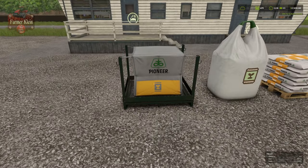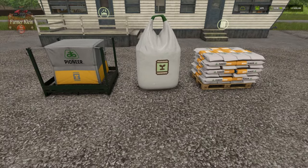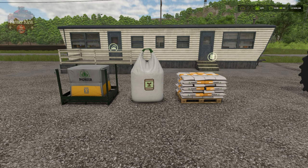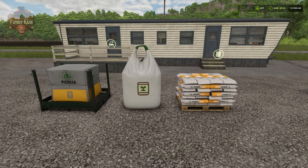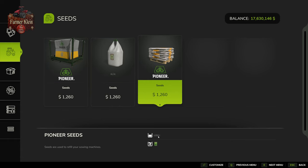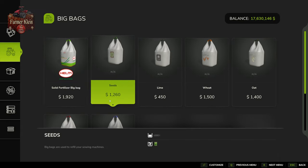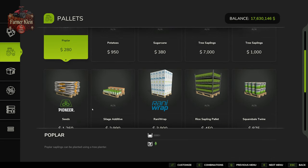We're going to need some seed to put in our planter. We have a big bag pallet of seed, a big bag of seed, and a pallet of seed bags. The seed bags are going to have 50 liters more seed for the same price, so if you're a penny pincher you might want to go with that pallet. You'll find seed here under seeding, seeds category — $1,260 for all three options; the first two hold a thousand liters, the third holds 1,050.